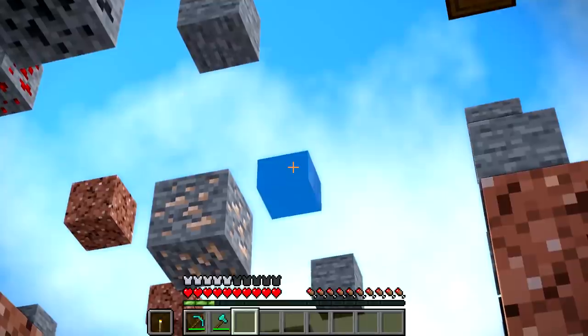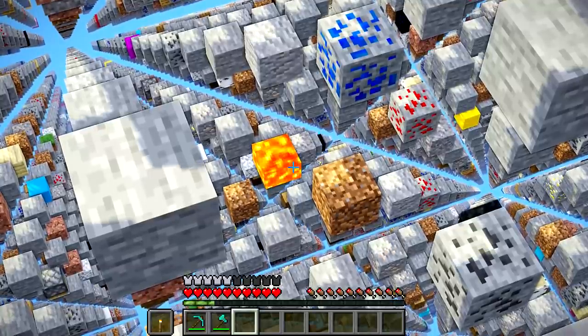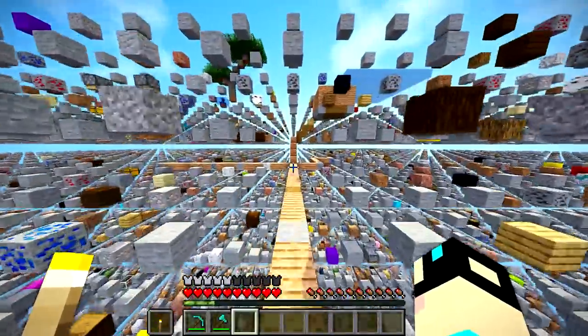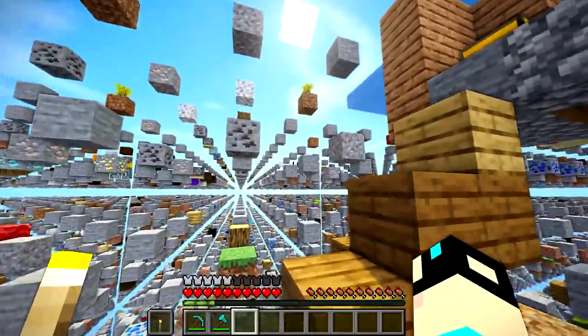It floats in the sky because of shaders — well, shaders don't make it float, but it makes it flow a little bit funny. There's the lava. The only problem is getting down there is really a pain.